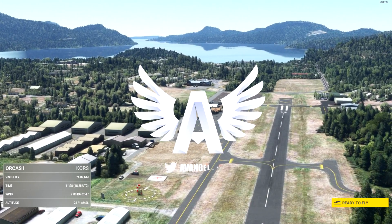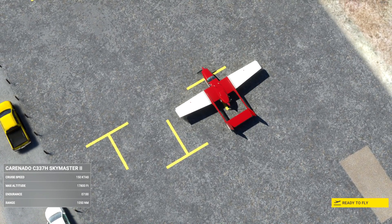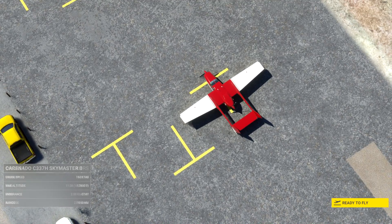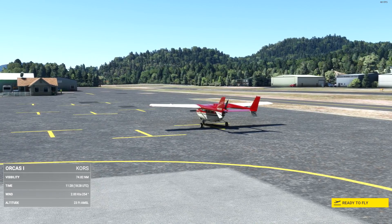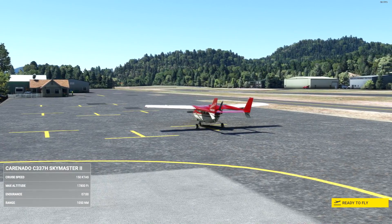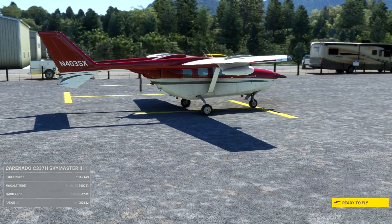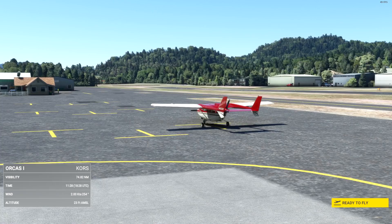Hey guys, it's Avenger, welcome back to the channel. We have a much anticipated aircraft release today — brand new in the marketplace: the Carinado Cessna 337 Skymaster II, teased since August and held back for various reasons. It is finally here. It's a twin engine push-pull civil utility aircraft built around 1961, most famous as the O-2 Skymaster, which superseded the Bird Dog in Vietnam as a spotter aircraft.